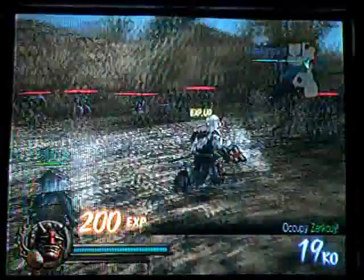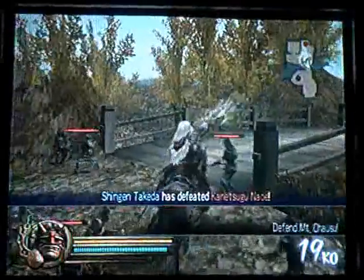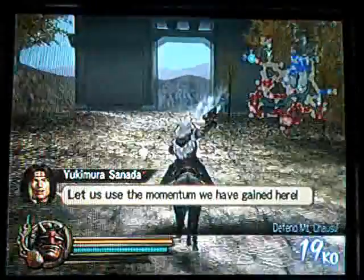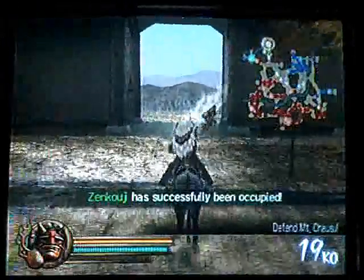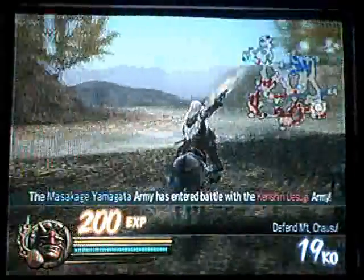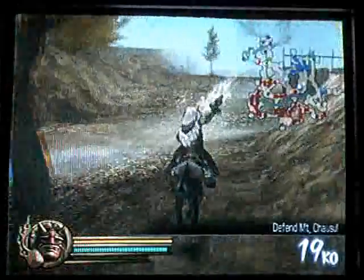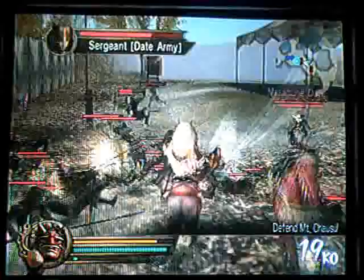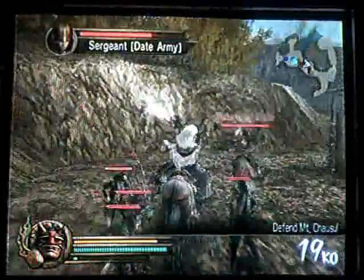There we go. He drops 200 EXP, so that's pretty good. From here, we have to go defeat Masamune over at Mount Chausu. That should be relatively easy. Once, he was standing right here, but apparently that was just a fluke. And apparently he moves.